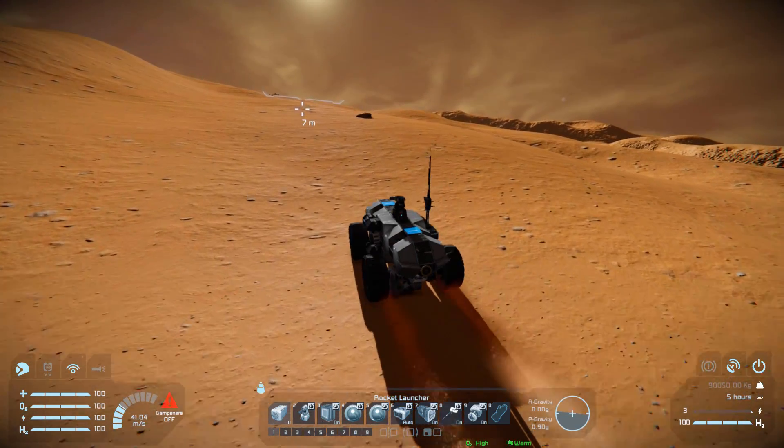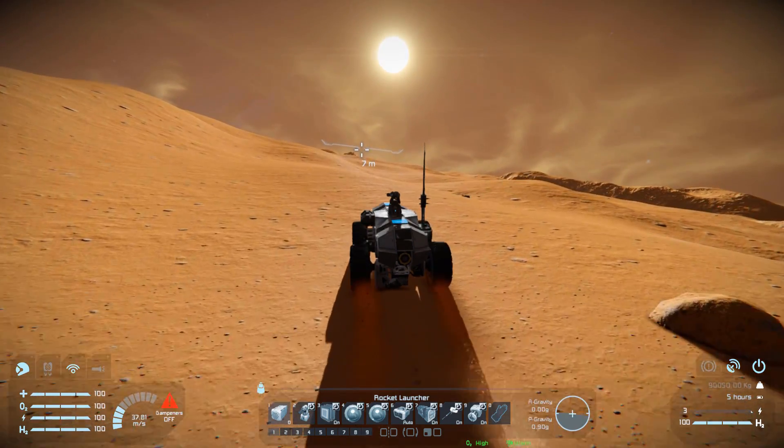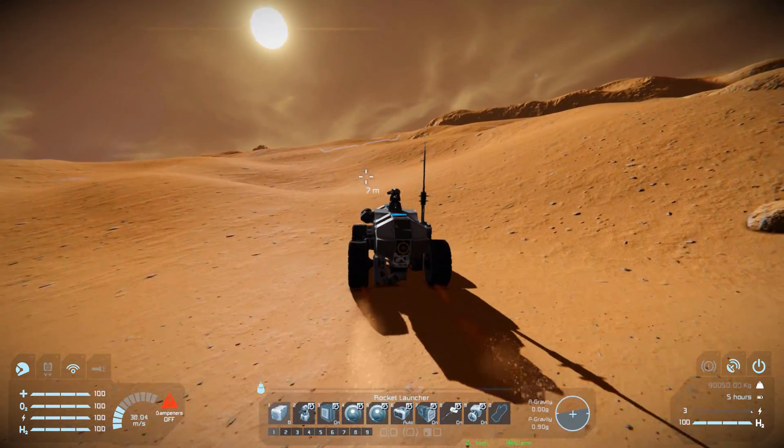Holding down X and going for a little jump — there we are. No risk for that suspension ever taking damage, despite it being scraped along the ground. We do have our gyroscope on here, so we've got some mouse controls while going over a hefty jump.